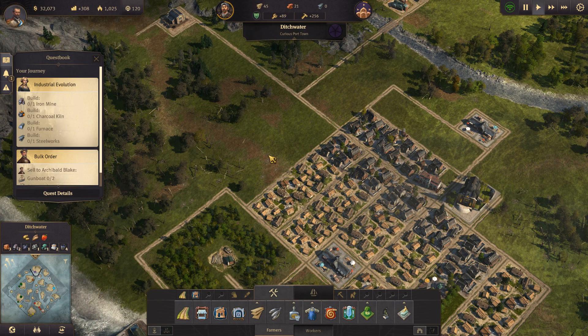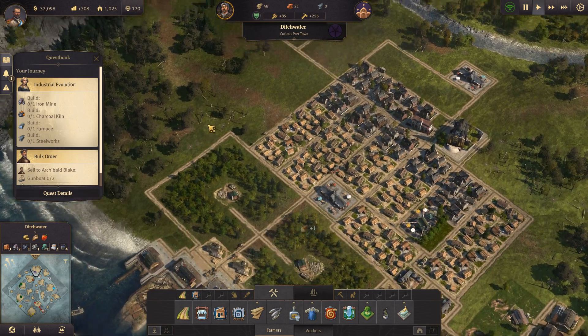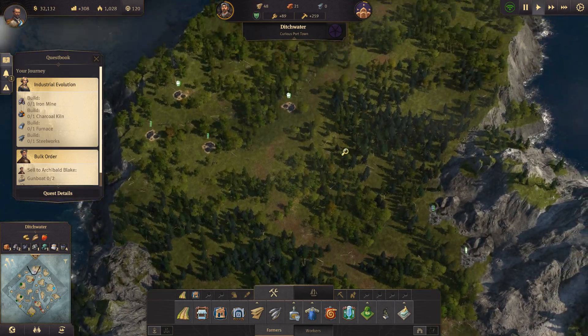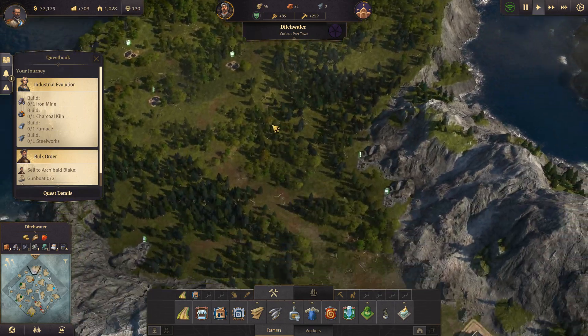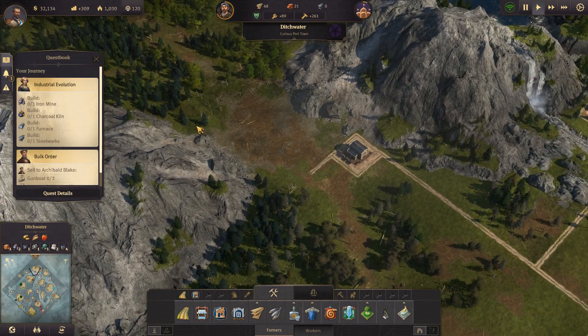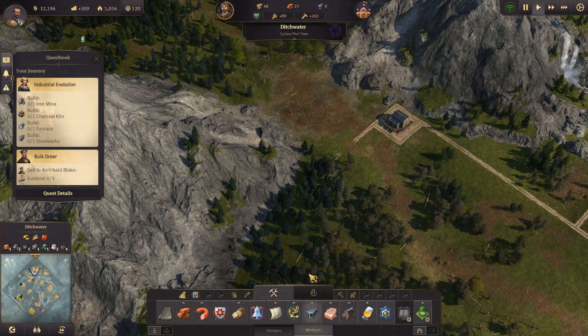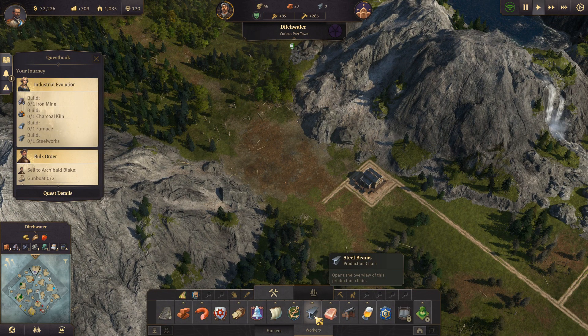Hello everyone, my name is Sick and welcome back to Anno 1800. We're playing the campaign and we just blew up the rocks that barred access to this other side of the island. Today we have a new objective: build an iron mine, a charcoal kiln, a furnace, and a steelworks. Most if not all of this is going to require the worker class.